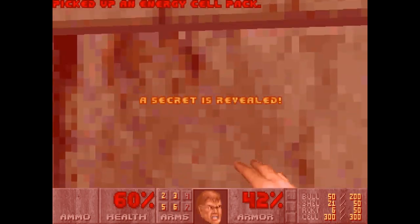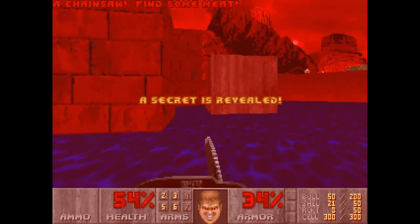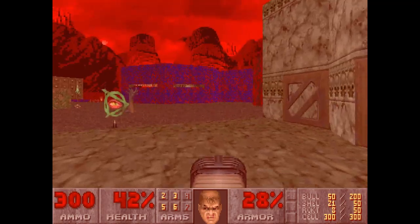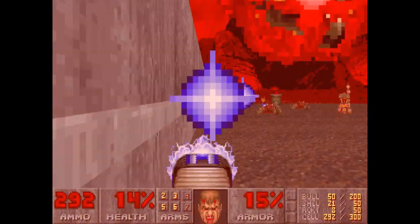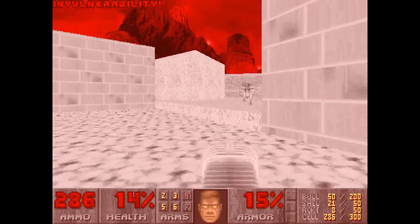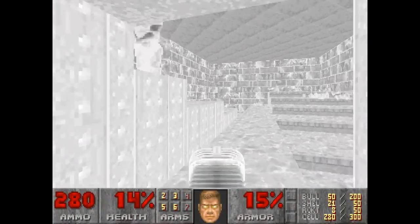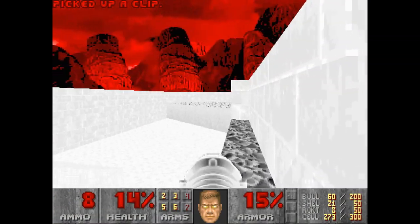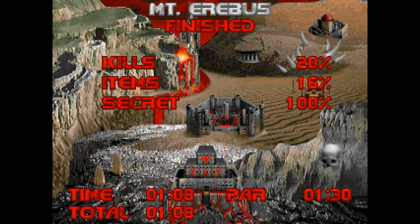Nice secret here. We're going to try and grab the Chainsaw — excellent. This is it. Let's grab the invulnerability which I've left right here, and we've pretty much beaten the level. Only got one thing left to do, and that is to do a rocket jump right here, right up here — and that's it, all secrets. It's a very short level, quite easy. Not really much to say, so on to the secret level.